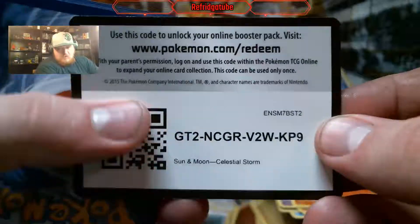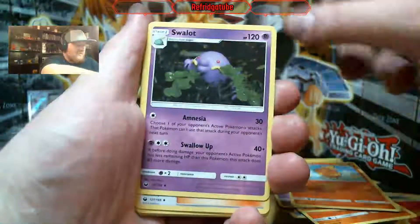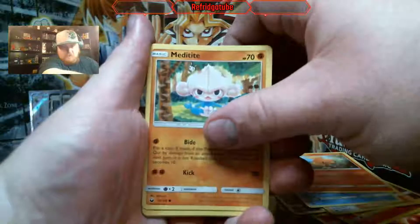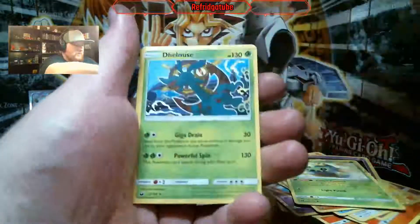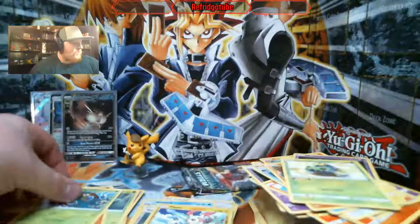Here is another code card to the army — the Refugitube Army. Swallow, got a Copycat, Huntail, Torchic, Meditite, Chinchow, Gopin, Cacnea, Reverse Holo Plusle, and a Delmise — non-holographic.